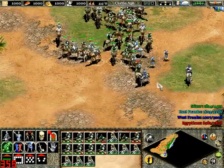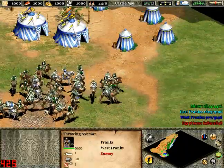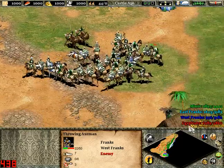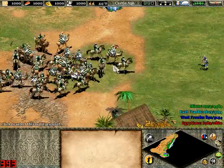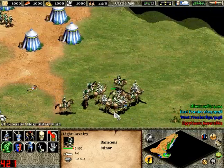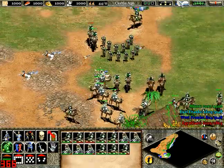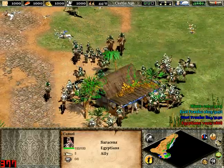You just gotta send them out. Make sure they're all on aggressive stance. Because there are people everywhere, you just need them to start attacking the Franks. You need to defeat them, so you do need to destroy this building. At the moment, the Egyptians are on your side.